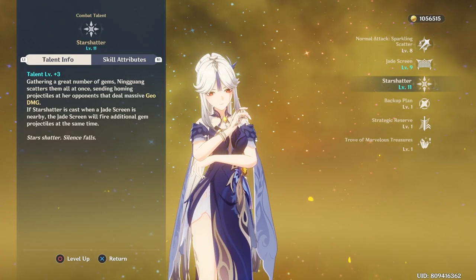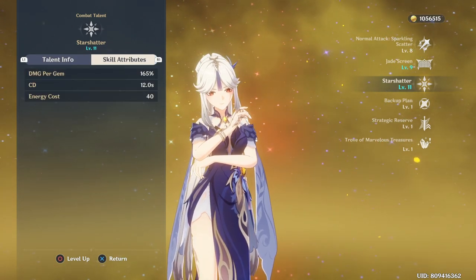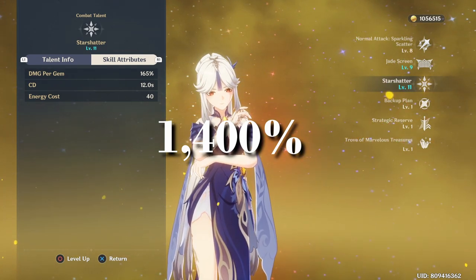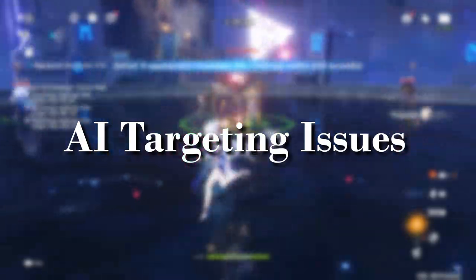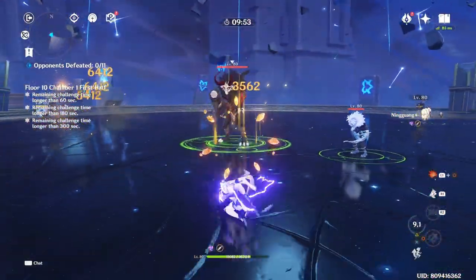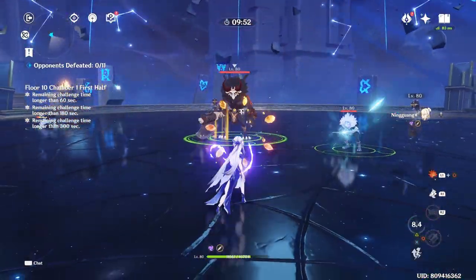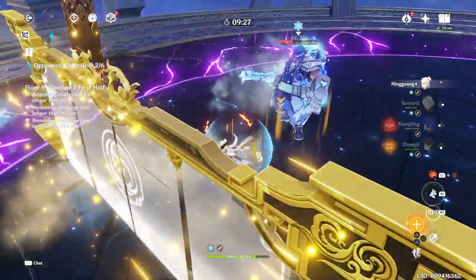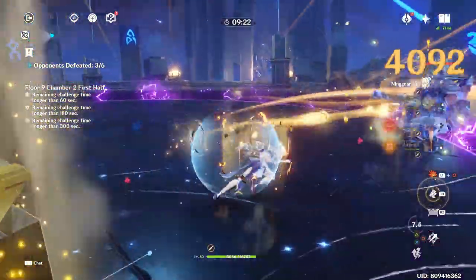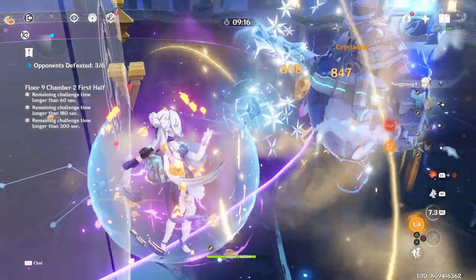Ningguang's elemental burst is what makes her an excellent single-target DPS. At talent level 8, she deals roughly 1,400% damage just from spamming her elemental burst. However, the AI targeting is a problem when there are multiple enemies — all the gems could randomly spread across targets, diluting the damage. So against a one-on-one boss fight, her burst deals insane damage, but against grouped enemies, the damage output becomes more RNG-dependent.